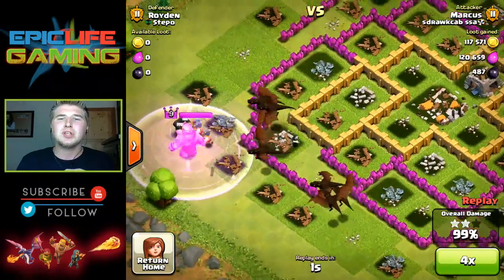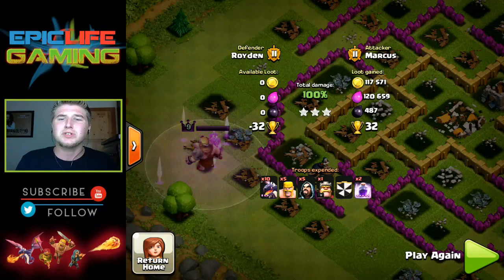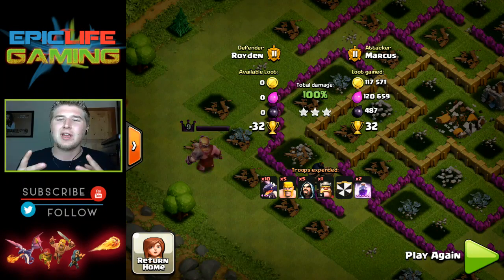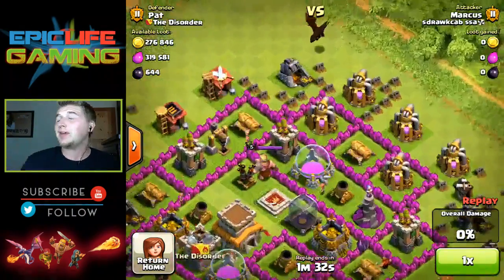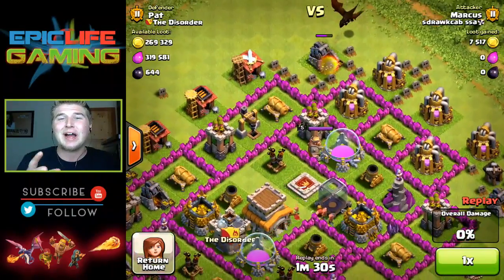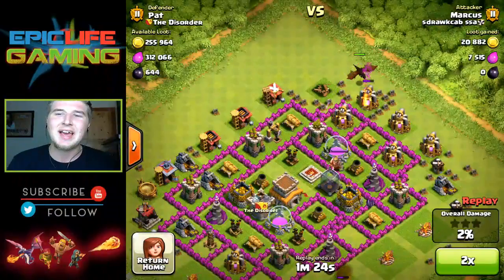The three rage spells give them enough time to go through the base and speed them up a little bit. They're not as slow as the balloons - they do more damage and they move faster. But sometimes they are a little slow if you forget about all four or five builder huts in the corners. It may take them a good while to hit all those, so you've got to pay attention to that.